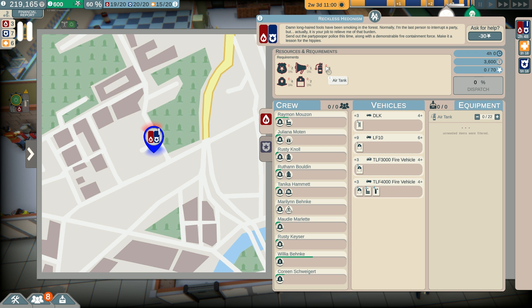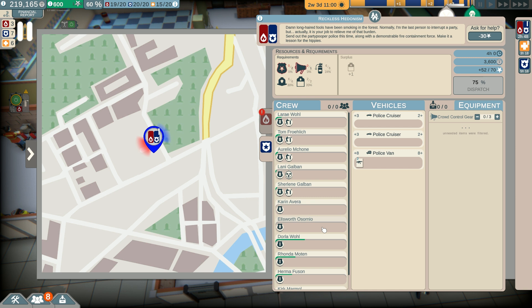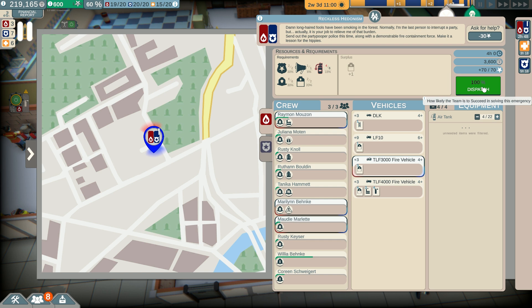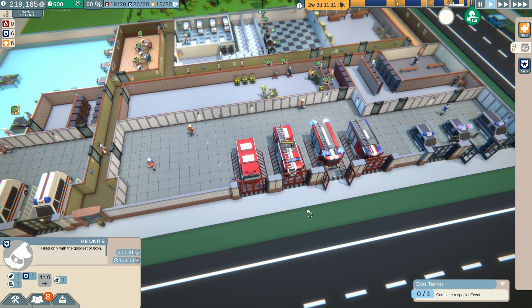Cryo control gear - we have that. Air tank needs eight, oh no six - good. We'll send out two water tanks. Let's see how we get on. That gives us our six police - that's pretty easy actually. We can send two lower level ones with a cruiser and cryo control gear, so that's 100% dispatch. If we knock that down to four it's still 100% dispatch - go for it. Actually that wasn't bad, but I feel like we could do with a better fire engine.